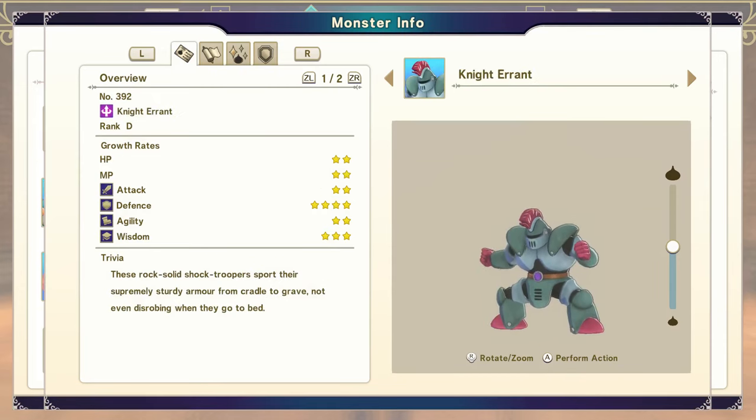Knight Errant is obtained by combining a devil type with a material type, either at rank D, and this will be one of the options. If you're at intermediate, this will be a lot easier. You can go to the metal fortress type area and these will be available there.